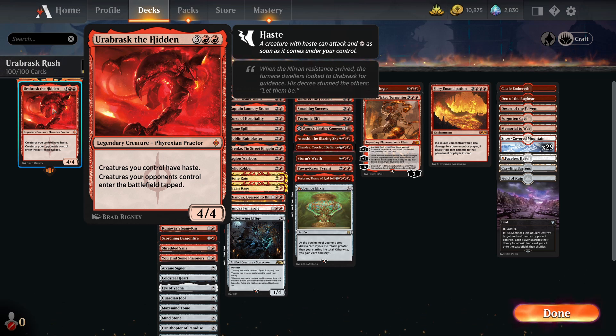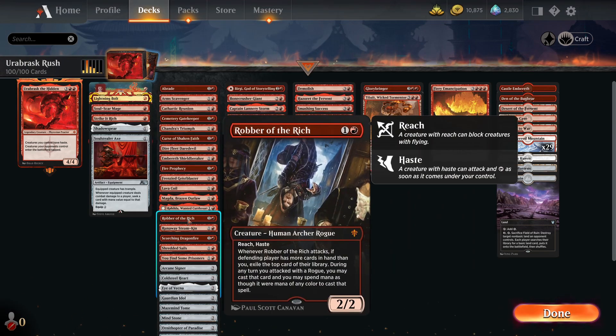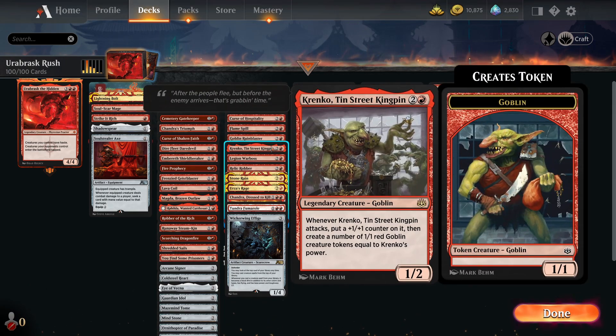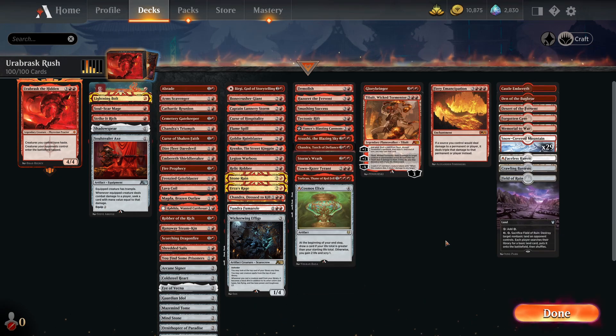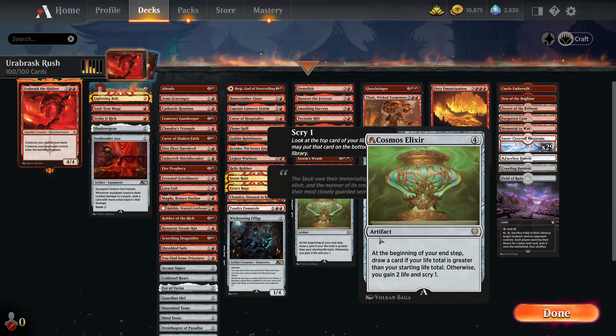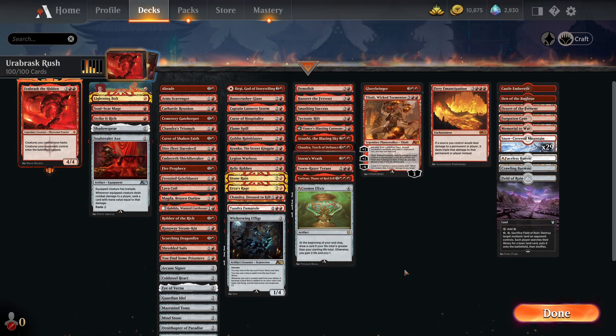Because all the good stuff in red anyway normally has haste — like Robber of the Rich. The things it does give haste to, which is important, is stuff like Legion Warboss and Krenko — you are getting a massive boost from that. But perhaps you could go big — really big creatures instead, many more mana rocks. I'll leave that up to you. The decklist is in the description below — check it out, tweak it, do what you like to it, tell me what you think.